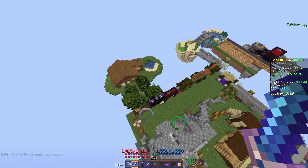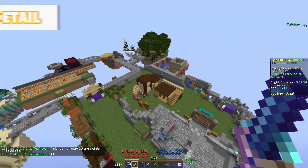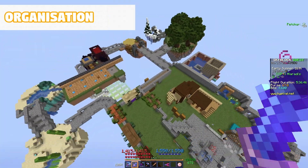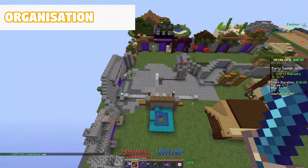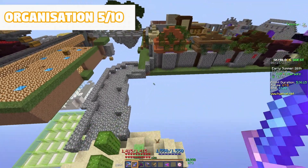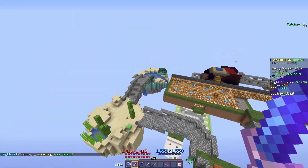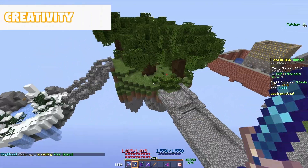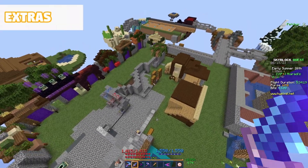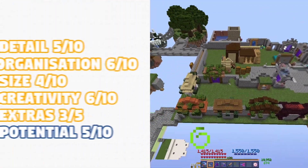That was Alaradi. This was definitely a nice island — nothing spectacular, but probably enough for him. I'm going to give it a five in terms of detail. Organization — I actually think this isn't as organized as I thought it would be. I'll bump it up to a six. For size, I'll give it a four — it's not the biggest. Having just placed down these placeable islands makes it a bit less creative, so I'm giving it a six for creativity. We have an enchanting setup which is quite creative. Extras — really good — three. The main thing holding that up is the questline. Potential will get a five, giving Alaradi 29 overall.